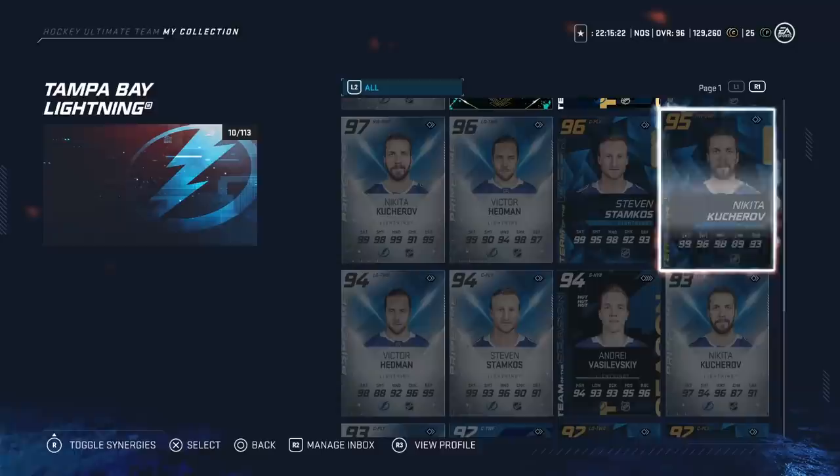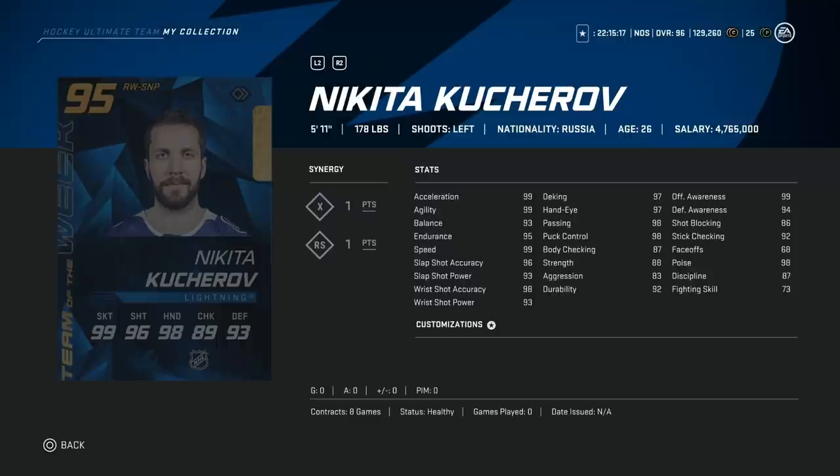Next up we've got Joe Rolfe: 95 Kucherov, or spend 140K more for the 95 Laine? Let's take a look. Now, you guys are picking guys that are opposite hands, so it's going to come down to whether you need a left winger or a right winger. But that aside, let's compare.